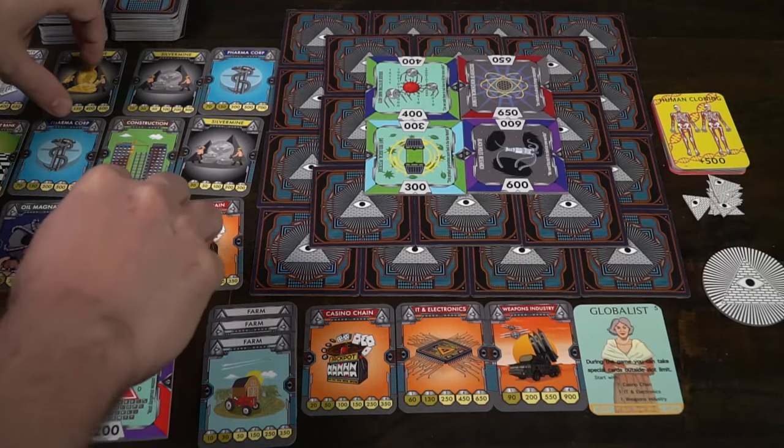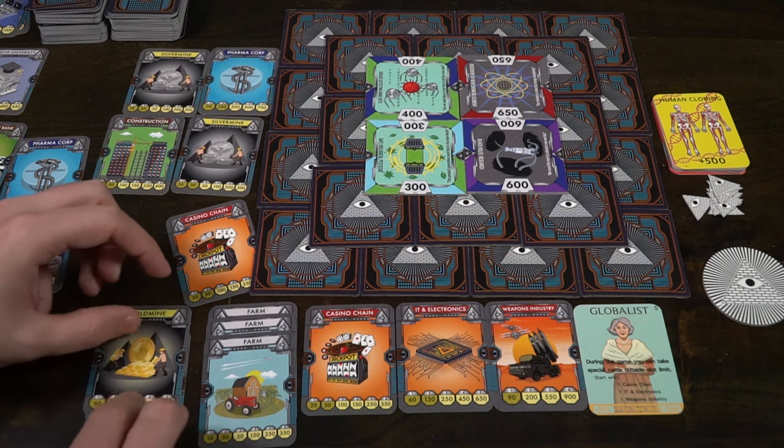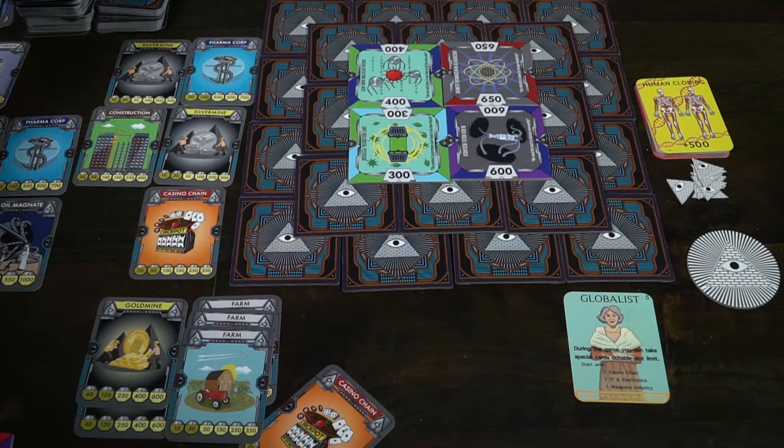Sometimes passing first is beneficial if there's nothing you really need after taking a couple of actions. Sometimes purchasing is really powerful. It depends on what the board presents to you. There are obviously better opportunities depending on what's flipped over, because different industrial cards have different values. Sometimes a set of four can get you 200 value with just two of them, and up to 900 with all four. Other times a set of six might only be worth 300 total.